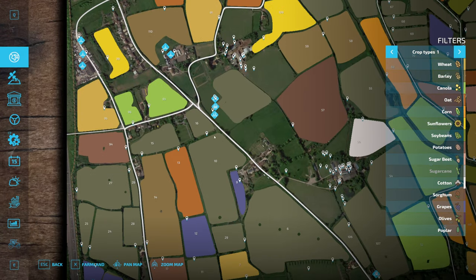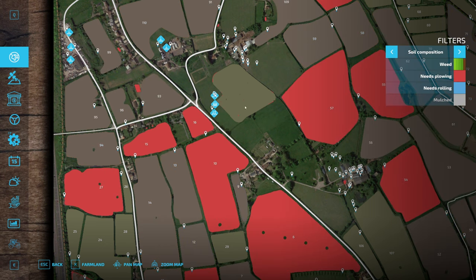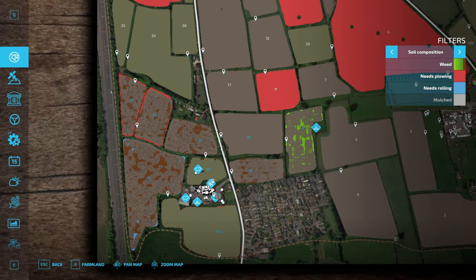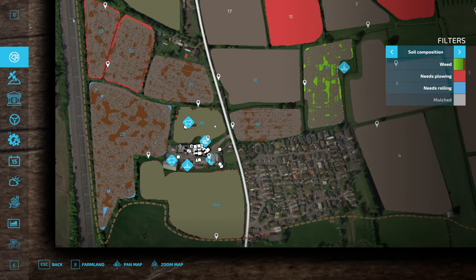Our new area up here by the butcher had the 'needs ploughing' requirement, but I wanted to be able to get another cut off this in a few months. So we've used the grassland subsoiler, which doesn't destroy the grass but it removes the ploughing state. And I've also done that on the big area, enclosure, pasture thing - so yeah, that's all done, which is rather good.